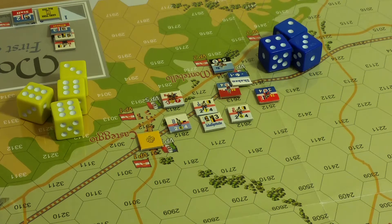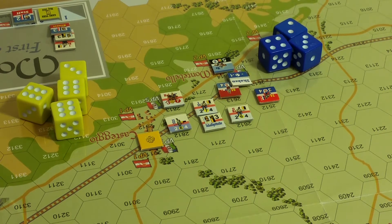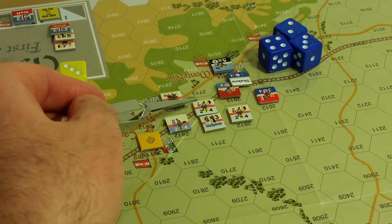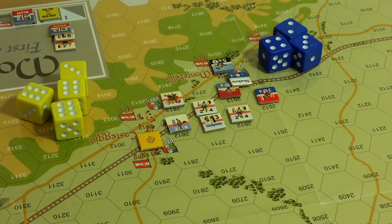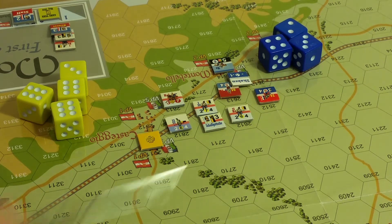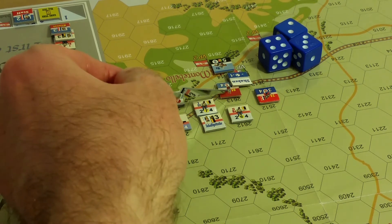The only thing that is going to nullify this is if I'm not following the orders properly — not the first time I've messed that up. The fire combat value for the Austrian infantry there is four. I roll four dice and I got three sixes, so I get three hits. The only risky thing about fire combat is that it occurs between adjacent units — they're adjacent right here. Here's the Austrians, here's the French.